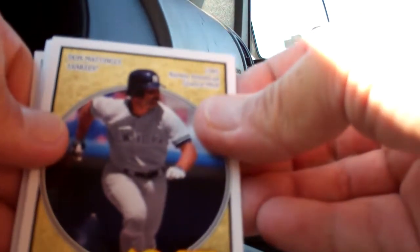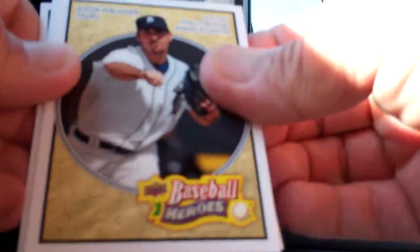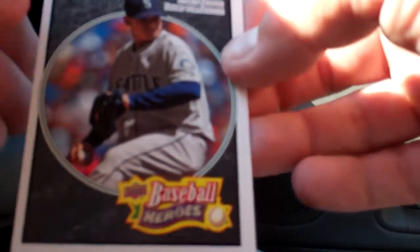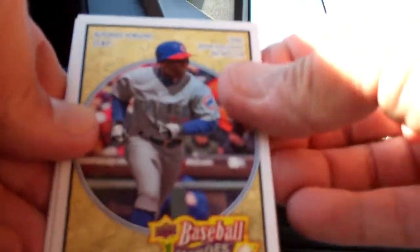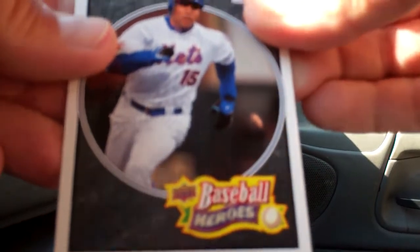Don Mattingly, Greg Maddux, Justin Verlander, Daric Barton, King Felix black. Soriano, Derrek Lee, Chipper Jones, Ryan Braun, Miguel Cabrera. Another Yankee card — Hank Bauer, I have some of his 50s stuff. And Carlos Beltran with the Mets.